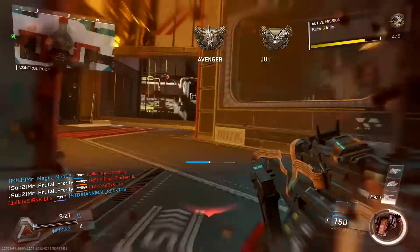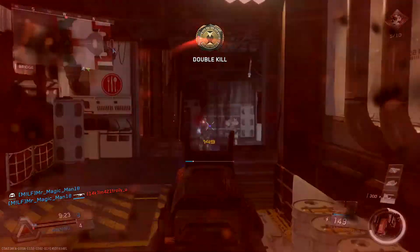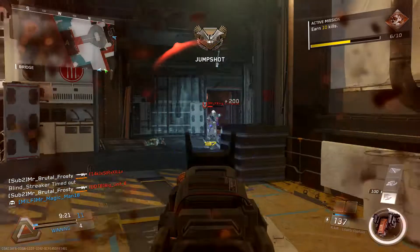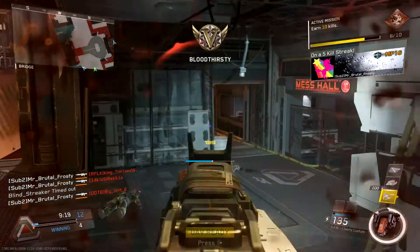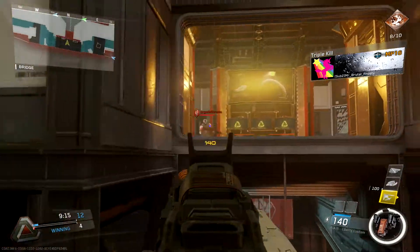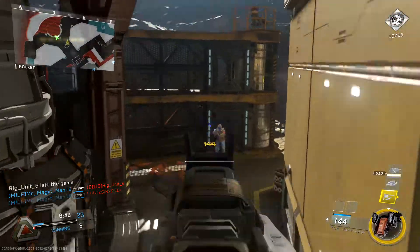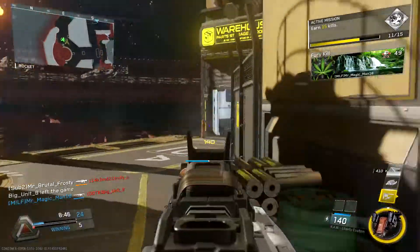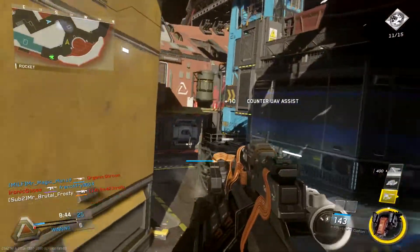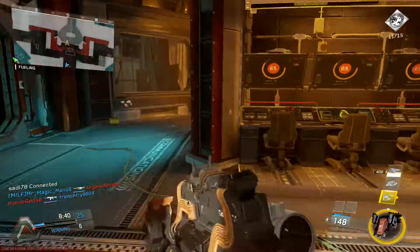I only just used it for the first time today, and a fun fact with this gun: you don't need Scavenger on. For some weird reason — I don't know if it's bugged or intended — it actually doesn't have an ammo count in the bottom right. I've got fusion mag, foregrip, quickdraw, stock, and ELO on it because you can just pack this thing with attachments since you don't need to run Scavenger.